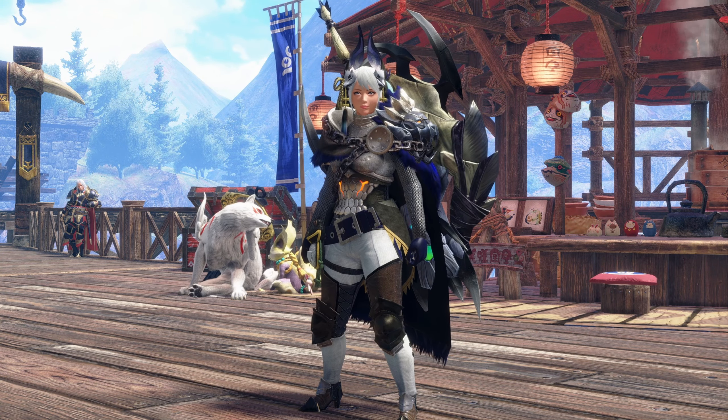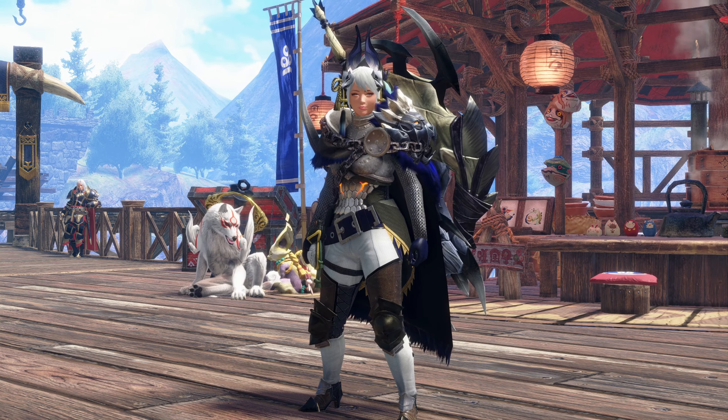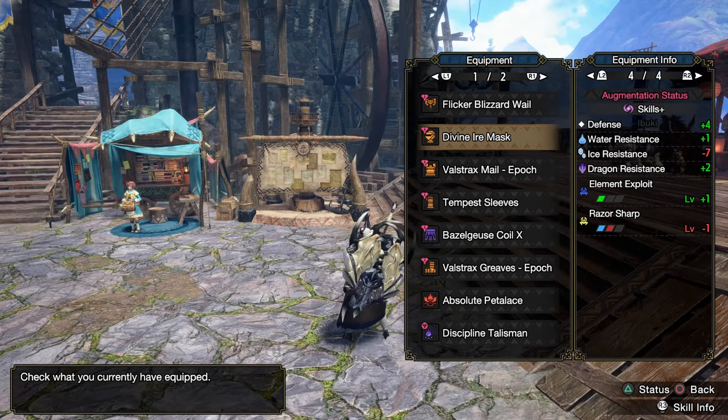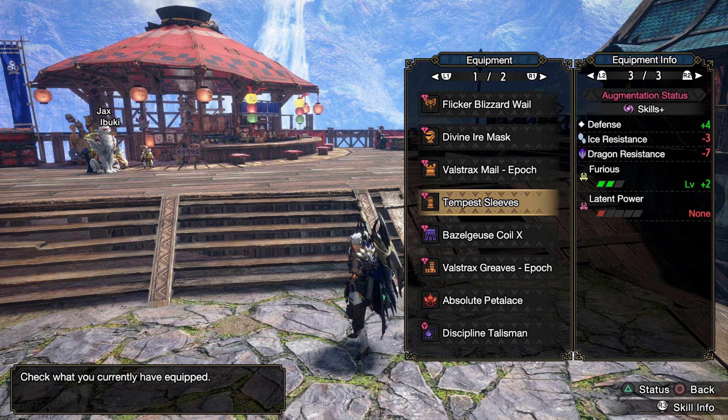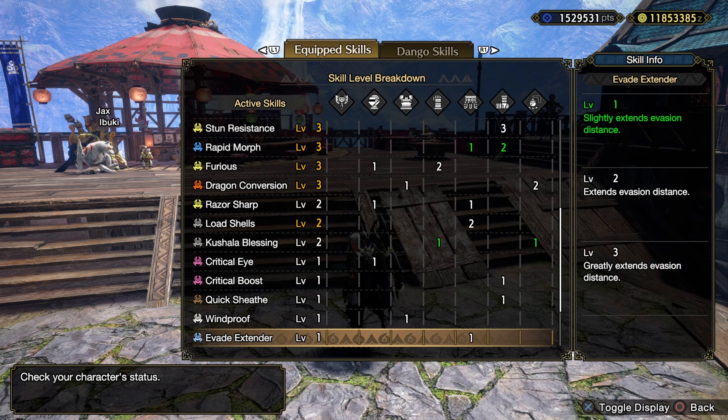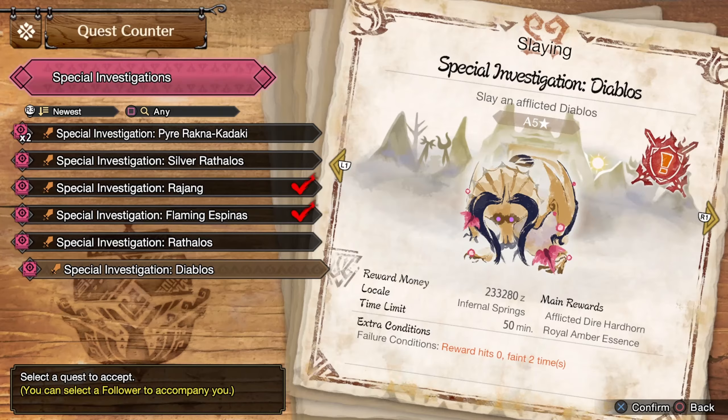Hello everybody, my name is Pyrek, and in today's video we're going to be using some more of the Charge Blade solo against the Special Investigation Diablos. As usual, here is my build. I still haven't changed it. It's been putting in work, so I don't need to fix anything really. I would like Guard Up, but what can you do? Here are the decorations if you want to copy it. All the green numbers are from decorations. And here is our quest.